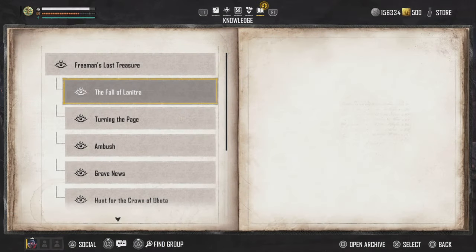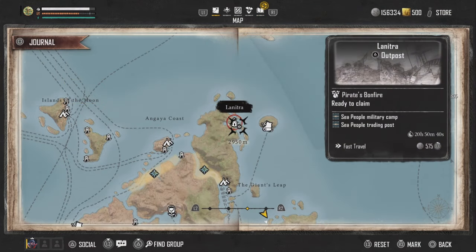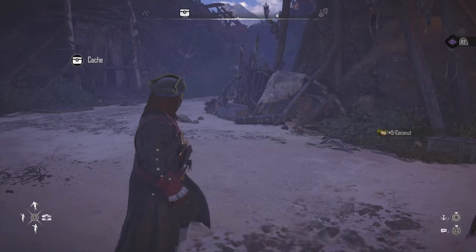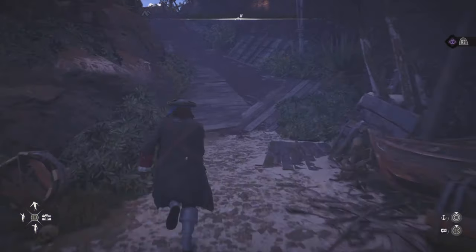Now let's get started. The Fall of Lanitra is a really cool quest and it's going to give you some really cool rewards. If you were stuck on this quest, the first thing you need to do is actually head to the Lanitra Outpost.